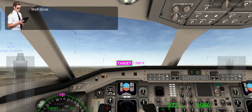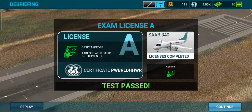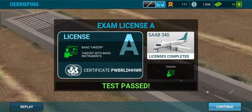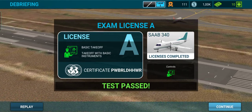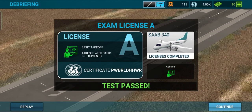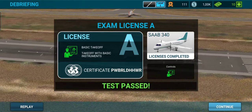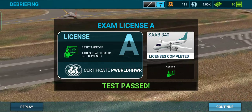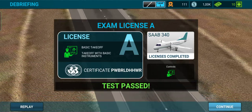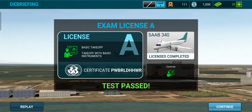There we go — it says 'Well done' and we have completed License A and passed the test. Taking off is not very difficult, but landing is a little harder. What's very important is that you take off at the right speed — bring it to 100 knots if you want to take off correctly. The result is remarkable if you take off right, and the passengers will be happy.